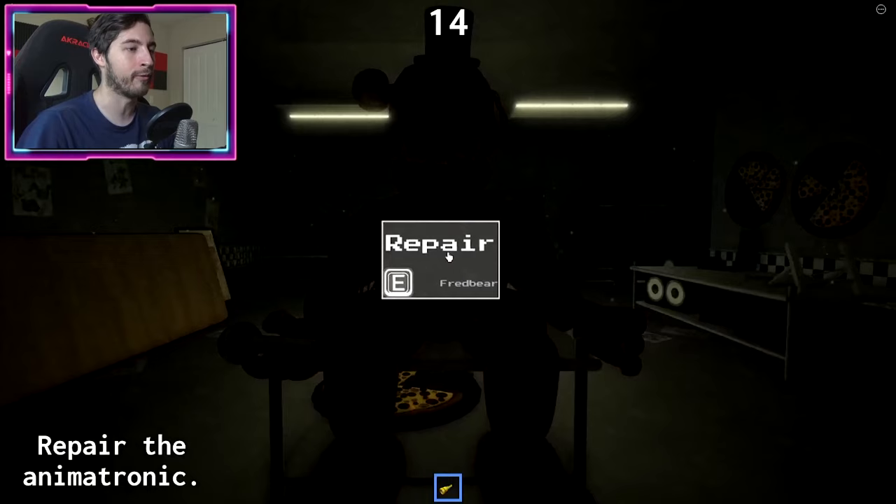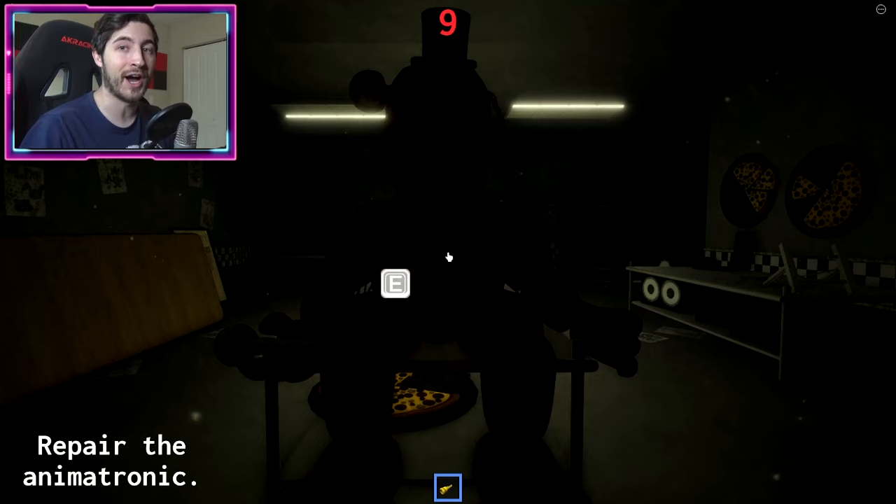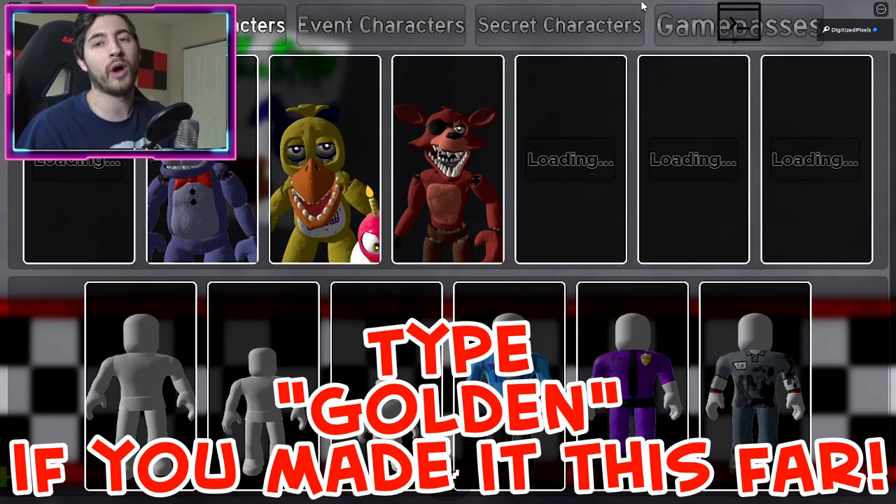Now you've got to go and repair the Withered Golden Freddy. Hold down E — it does take a while, so make sure you give yourself plenty of time to repair, because if you don't, you will get the bad ending and you will die. But once you repair him within the time limit, you'll get the badge.